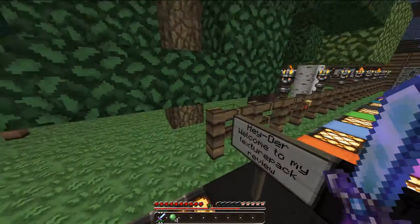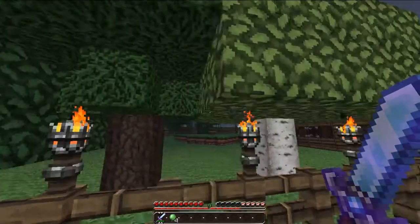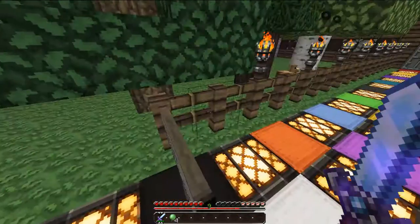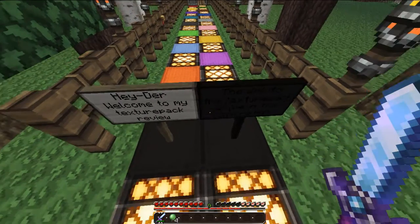So yeah, anyway. This is the trees — you've got the normal wood, the redwood, and the birch, I think it is. Something like that. And the leaves. Also, the fence with the torches. The torches look like a little kind of chandelier — well, not a chandelier, but like a little holder thing. It does look really nice.